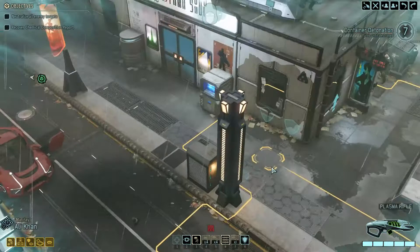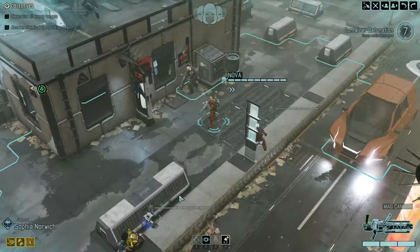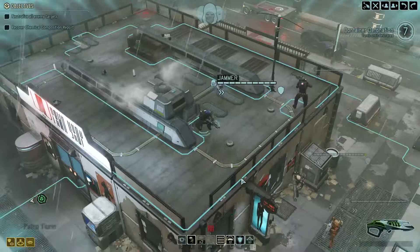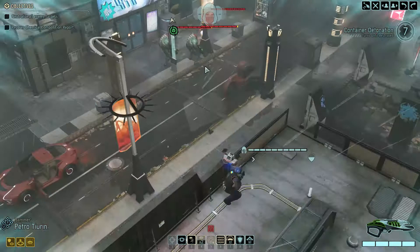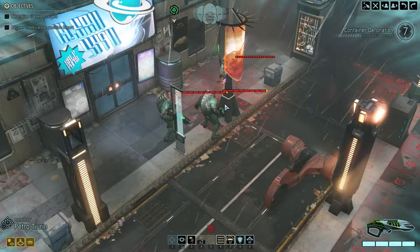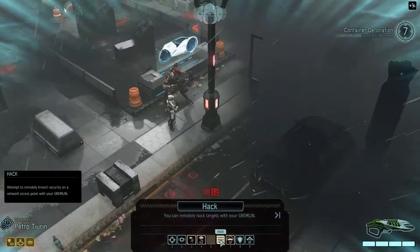That's a detection tile as well. Rolling to see if we can find something. We got some enemies — an Archon and two mutants. That is not too bad. We also got a hack option. What is your damage on the combat protocol now? It's four, which is great — great improvement.